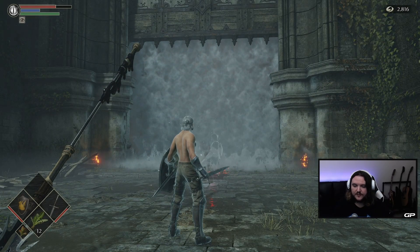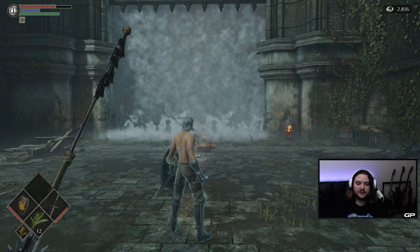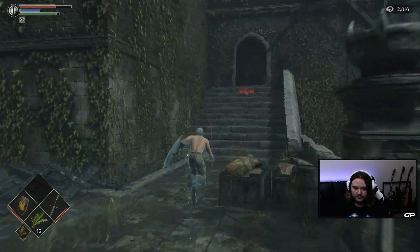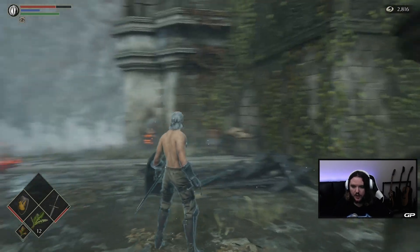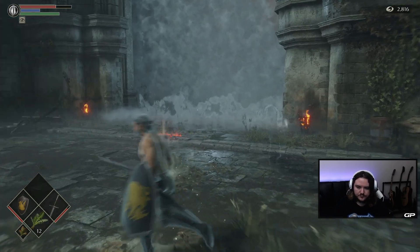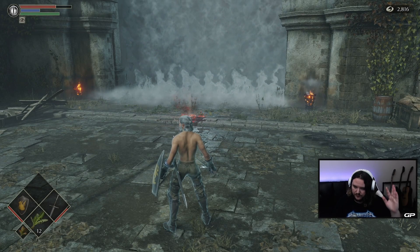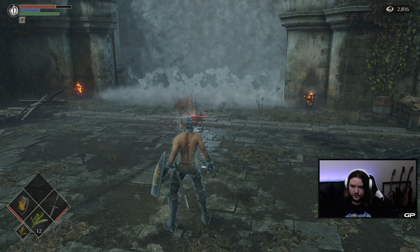The first boss fight in Demon's Souls Remake is the Phalanx. If you remember back towards the end of the last episode when we came down the second stairway, just before we got back in front of this boss room, we saw those little blobs that had a shield stuck on the front of them. The Phalanx is basically a big mound of goo covered by lots of them, making a big shield wall that sticks spears out of it.